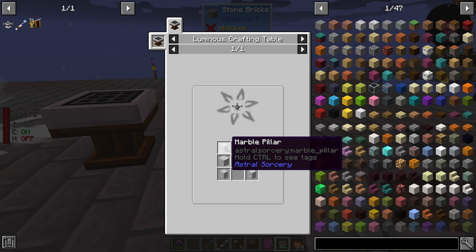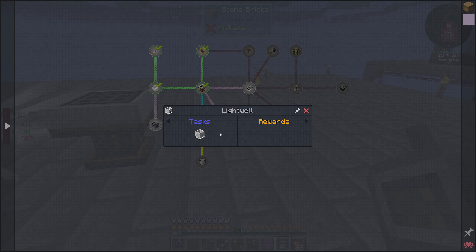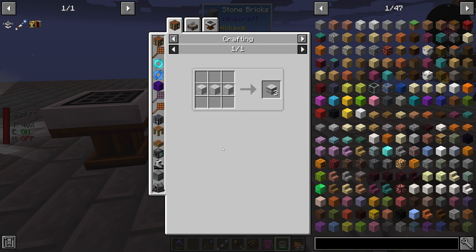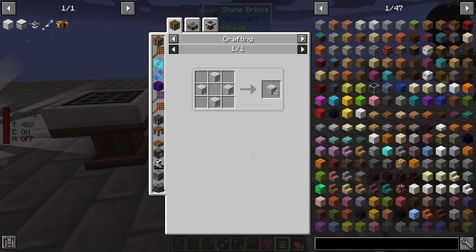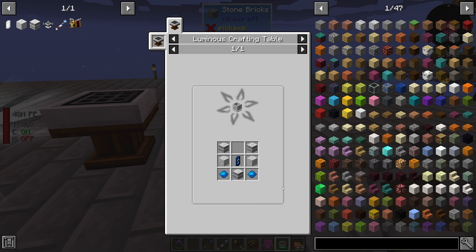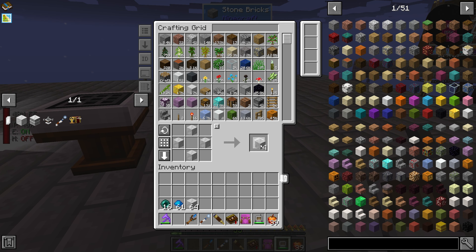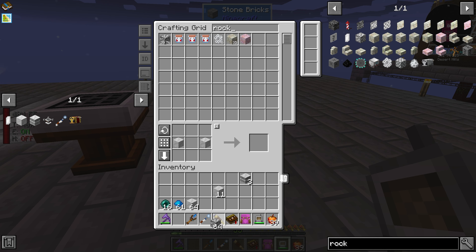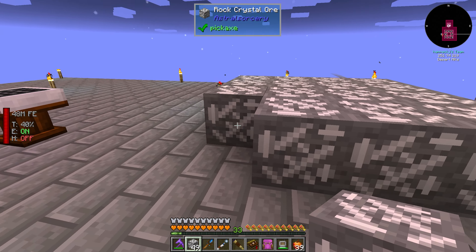The crafting altar needs marble, rock crystal, and liquid starlight. We also need a light well, which is marble. We need rune marble - I'll favorite these real quick. Chiseled marble, aquamarine, and a rock crystal. Let's make that stuff - rune marble, two of those, two of those. We probably have to break the ore because the ore is what generates from the bee.